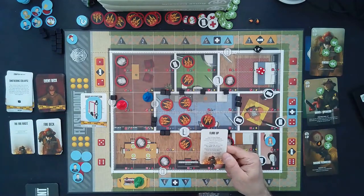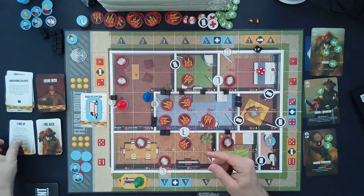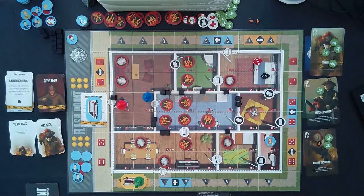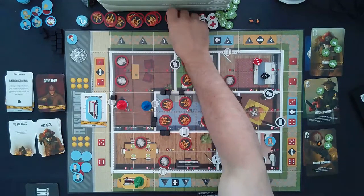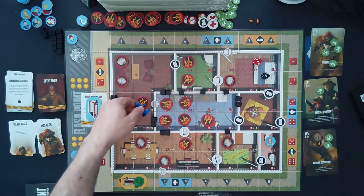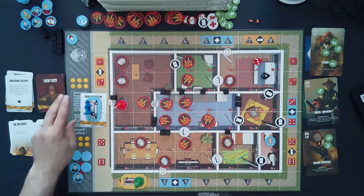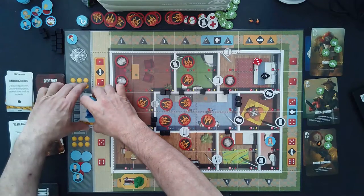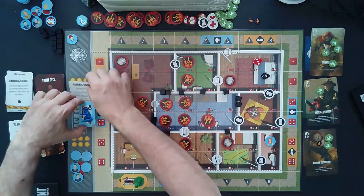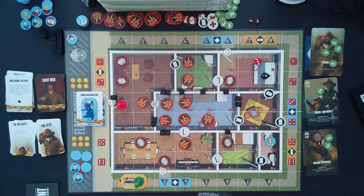It says draw and resolve another card from the fire deck. We advance the fire one more time: two and three — this would be smoke, but because this door was blown off its hinges it becomes fire and the firefighter inside gets knocked out and goes outside. The good news is the Radio Malfunction card says to discard it when a firefighter drives the ambulance — but we're not driving the ambulance yet, so it stays. That was the driver operator's turn.